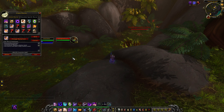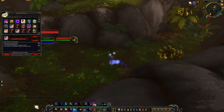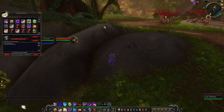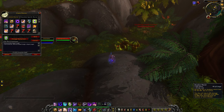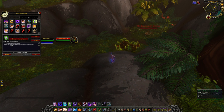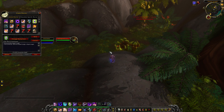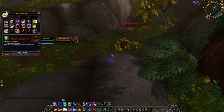Same thing with Levitate and Mind Flay — pressing Mind Flay cancels Levitate automatically. And to recap: Mind Bomb, Silence, Dispel, and Mind Control all follow the same pattern — pressing the button normally targets your main target, pressing it with Alt targets your focus target. Pretty straightforward.